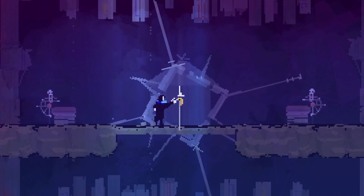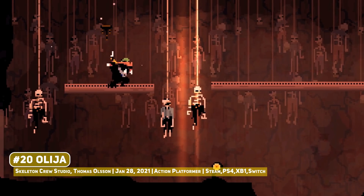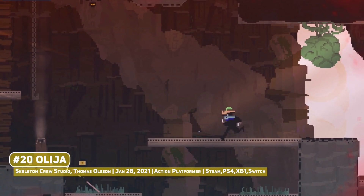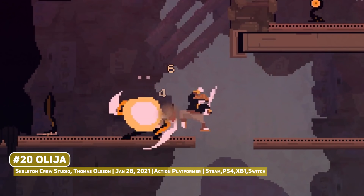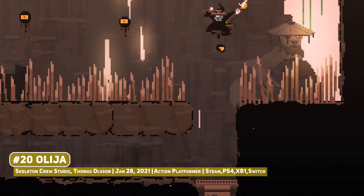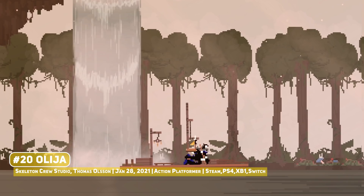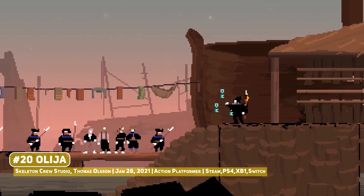A title from last January is Olija, one that people may have forgotten about, so I'm here to give you a little reminder. You play as a man building a legendary harpoon, trapped behind enemy lines as he fights his way to get home. It comes from developer Skeleton Crew Studio, who is based in Japan, which gives the game a different feel. While it does have pixel art, I'm not the biggest fan of the look and colours used here. Still, a neat little action title with some light puzzle elements that's worth a play.